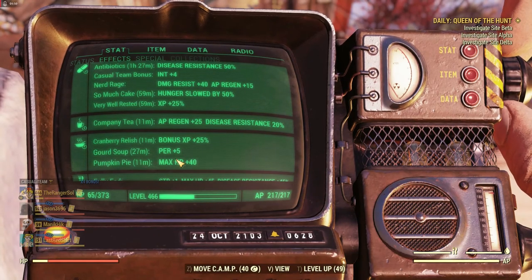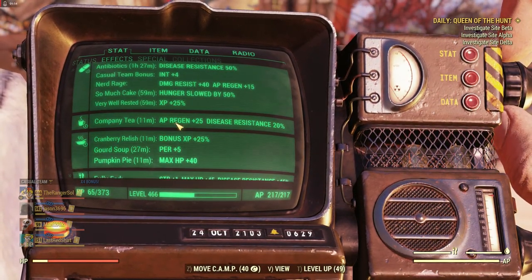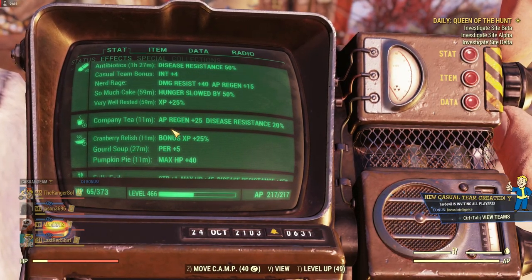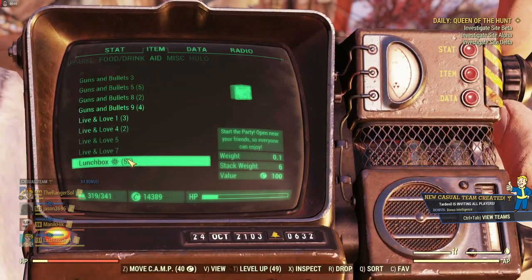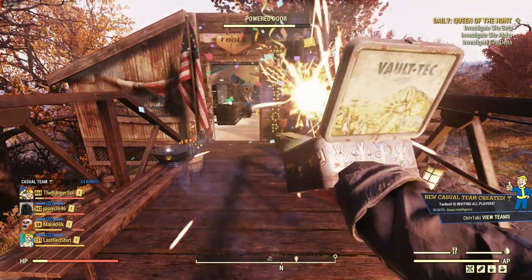We're also Very Well Rested — XP plus 25%. That's a very good buff, and it does stack with cranberry relish, so with both of those that's a 50% XP increase. Lunchboxes can stack, so if we use another one here...